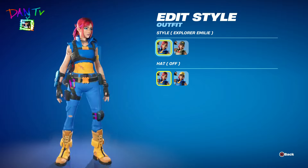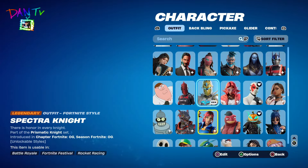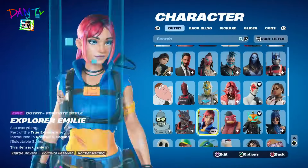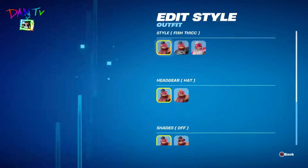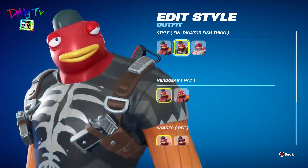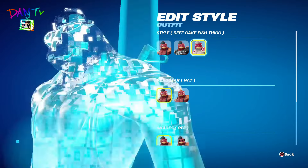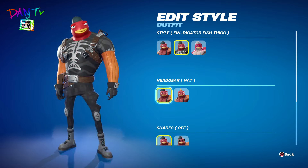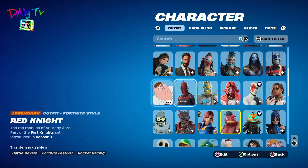I'm going to give you a quick tip: if you want to unlock the Explorer Emily outfit, all you're going to want to do is link your Lego account with your Fortnite account and this skin will be on your account a little bit later. We have Fish Stick — the buff fish himself. I have all the styles: the fish, the version with the spines, and I have the one with a little pink top. I have the hat off and shades.